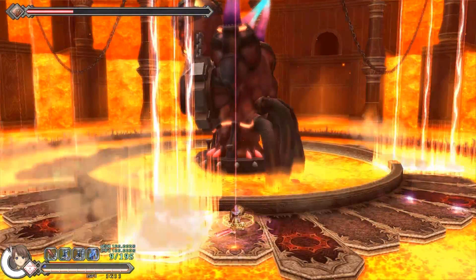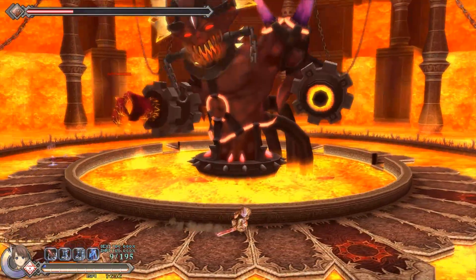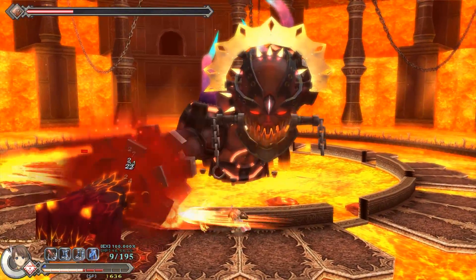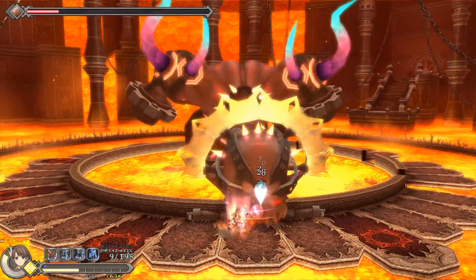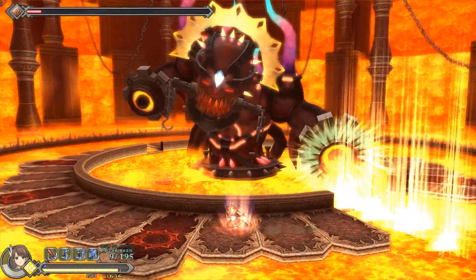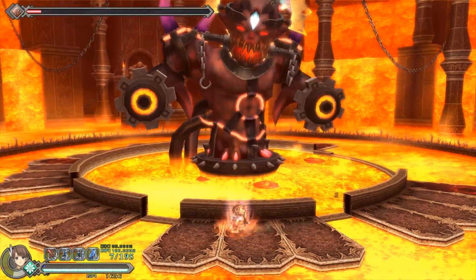It seems the blasts from the lasers are a lot harder to dodge with Munica — I don't know why. I was not really having any problems with Hugo. And either I was just really bad or, you know, whatever. I do like using the axe on the head simply because you can get more hits faster.